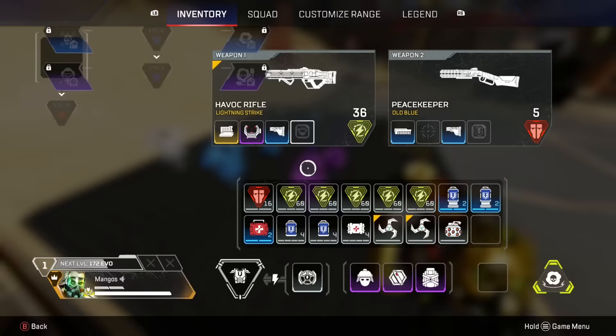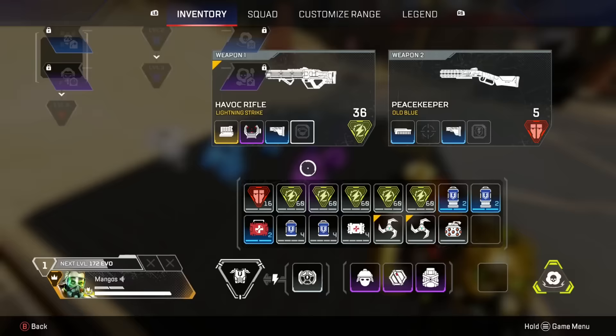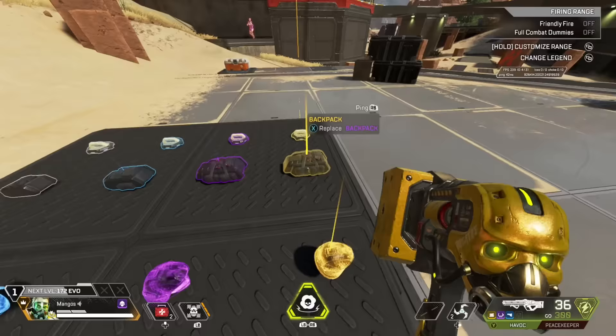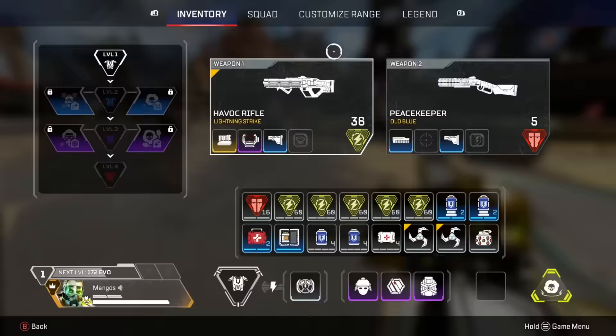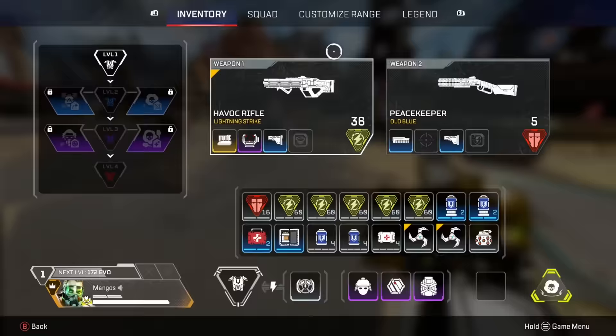So now I've got three grenades. I'm going for two more batteries and I've still got an extra slot. This is on purple bag, so this is the most comfortable you'll be when you have the best backpack. Obviously gold is a little bit better, but it doesn't give you more space — it just allows you to carry more big heals. Now I've got all of this and it's really, really comfortable.